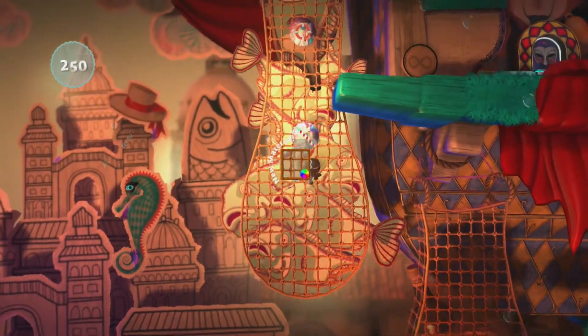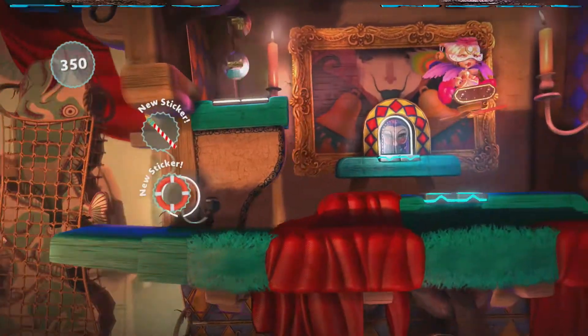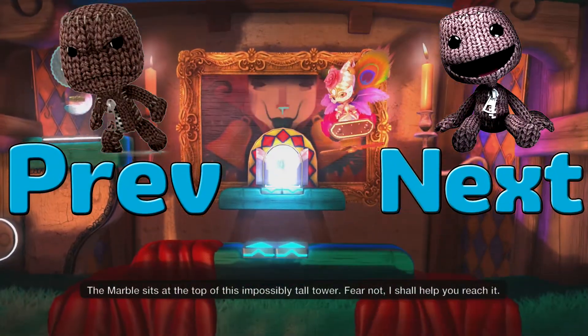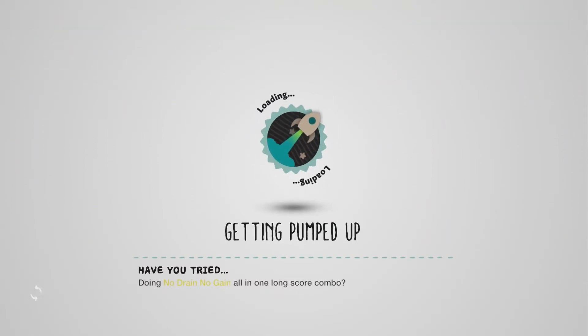Hey guys, Craig here. Welcome back to more Let's Play LittleBigPlanet 3. In the previous episode we went into the belly of the beast. In this episode we're going into a giant tower. Also, I just remembered we defeated a titan yesterday after meeting up with Newton, so I'll cut to the start of this next level after this long loading screen.